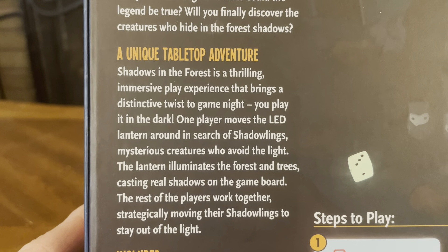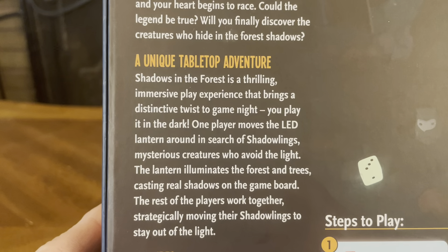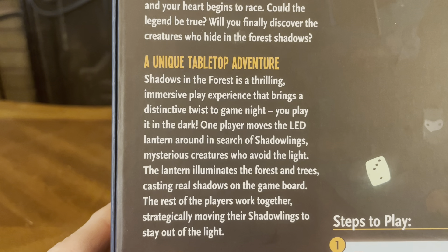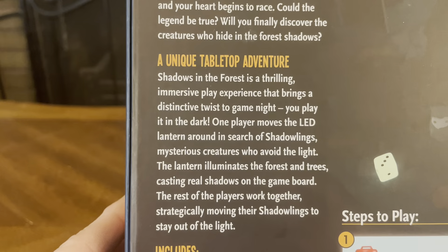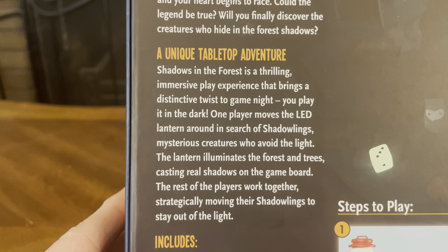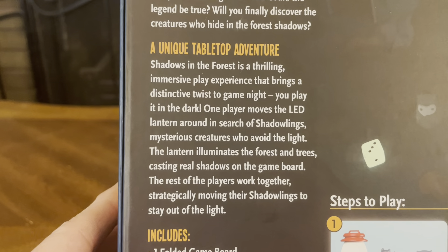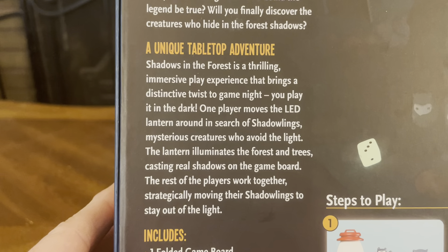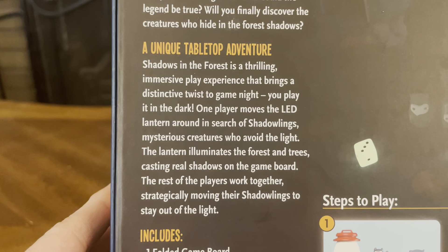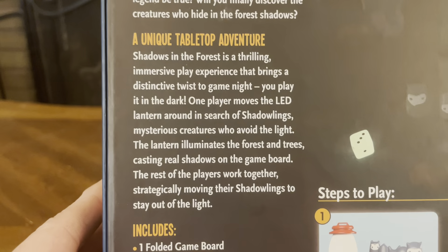Will you finally discover the creatures who hide in the forest's shadows? A unique tabletop adventure. Shadows in the Forest is a thrilling, immersive play experience that brings a distinctive twist to a game night — you play it in the dark. One player moves the LED lantern around in search of shadowlings, mysterious creatures who avoid the light. The lantern illuminates the forest and trees, casting real shadows on the game board. The rest of the players work together strategically, moving their shadowlings to stay out of the light.